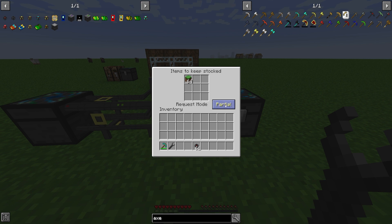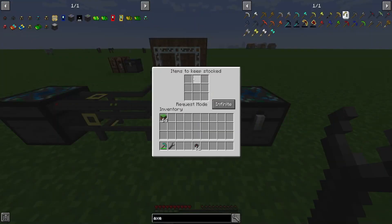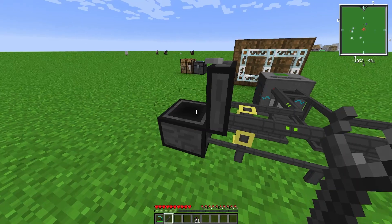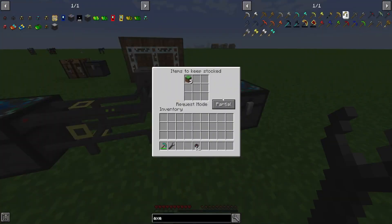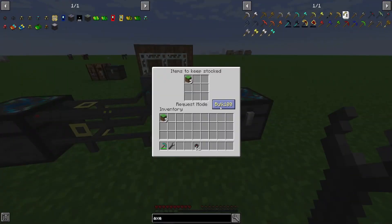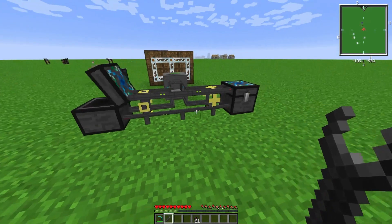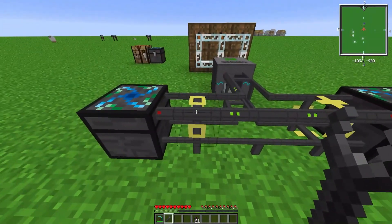We'll leave it on partial for now. Anytime you switch the request mode you have to re-input the items to keep stocked. So if we want five grass blocks, we put the stack in here and it should just request five. And if we switch this to infinite and request one, it should just take all of them. That is how the supplier and provider pipes work.